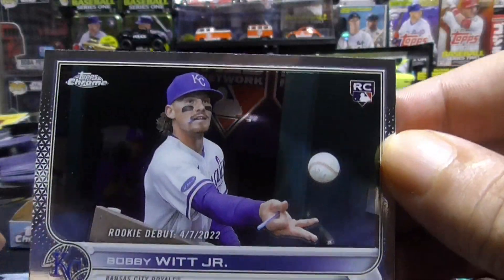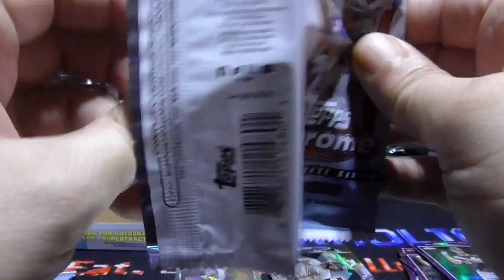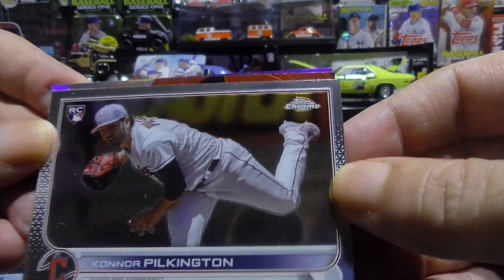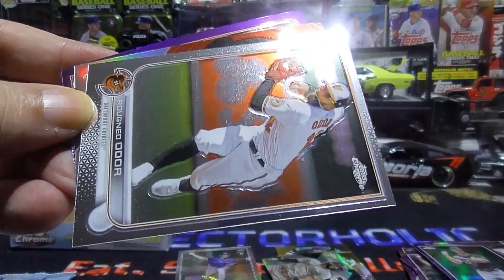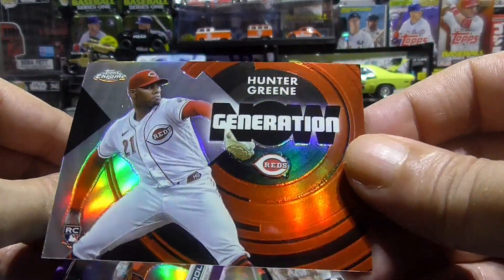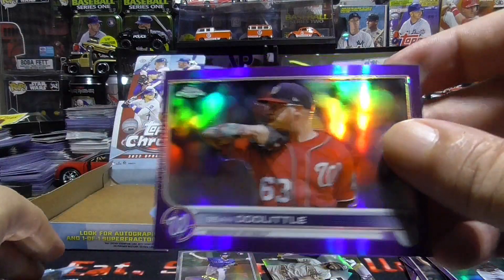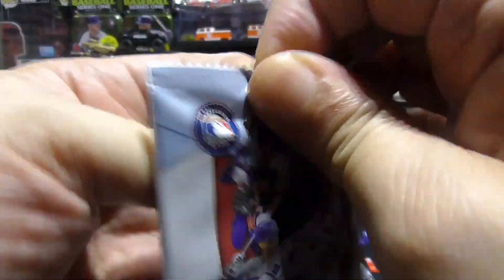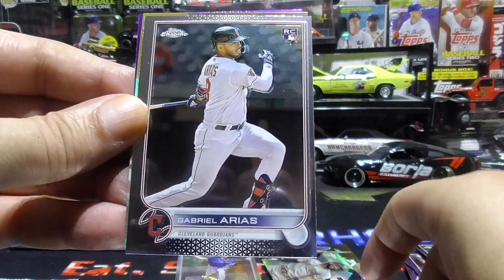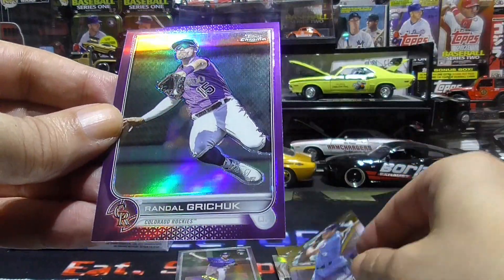It is not a short print, but it is a sweet card — nice one there. Connor Pilkington rookie, Rougned Odor, Hunter Green Generation Now rookie card, and a Sean Doolittle purple. Nesta Cortez, Gabriel Arayas rookie, a nice George Brett insert, and a Randall Grachuk purple.